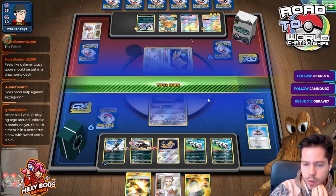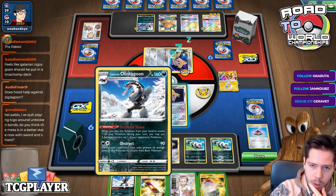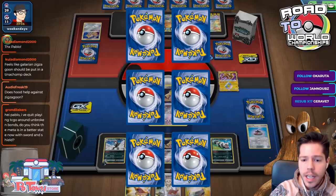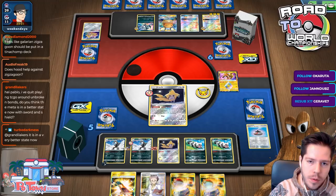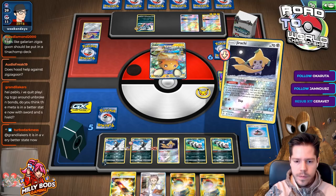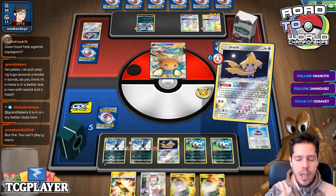That was a fantastic top deck because I get to KO the Jirachi and my opponent is forced to promote something. My opponent perhaps would like to promote the Absol since it's not that impactful — but now it's in range of getting KO'd as well. Things are looking very good. Let me go ahead and Stellar Wish. I'm already going to lose two Switches unless I Marnie instead of Professor's Research — and I think that's a little better.